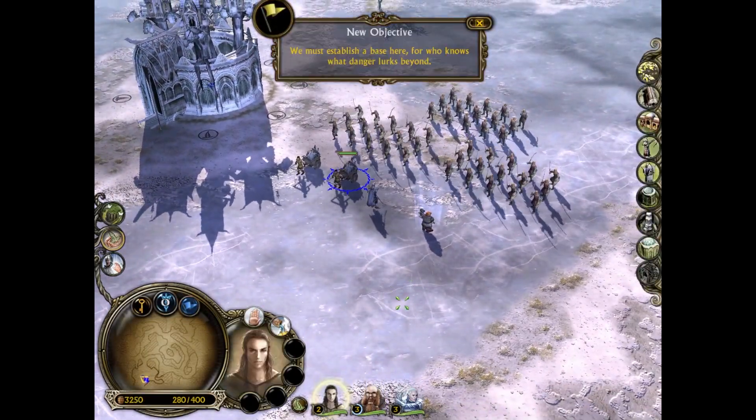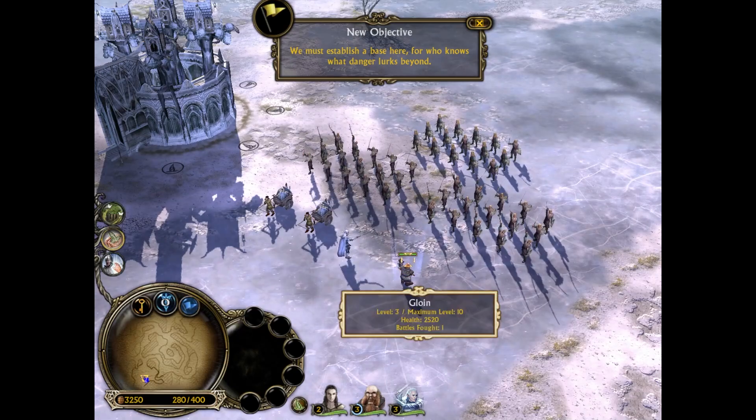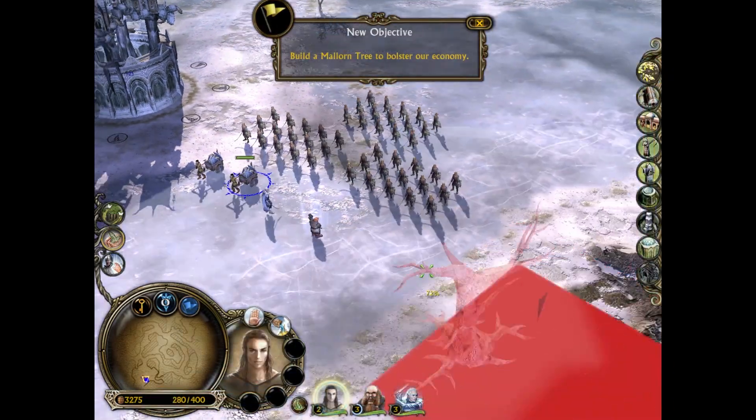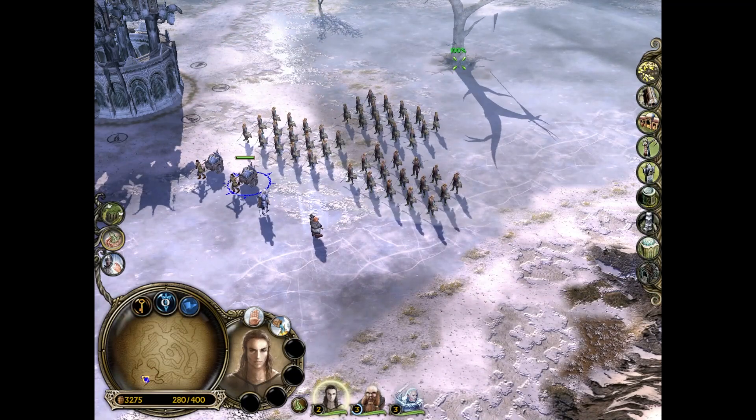High Pass is a dangerous place. We should build up a base before going any further. First things first, we're going to build a Maloran Tree.